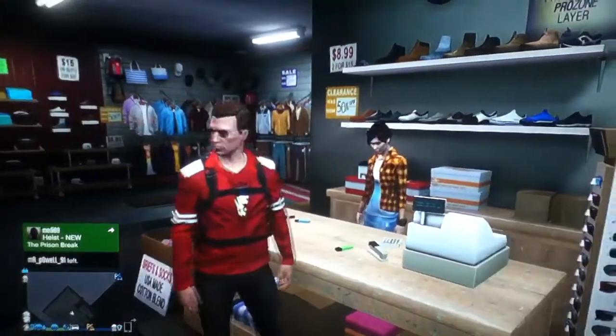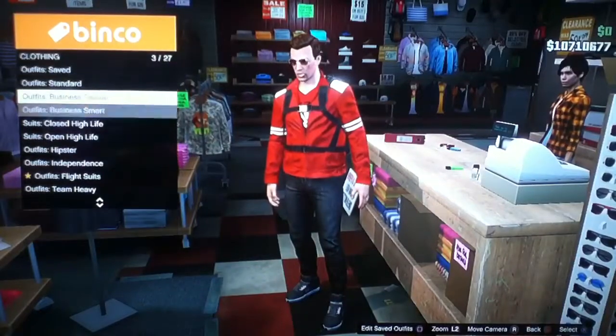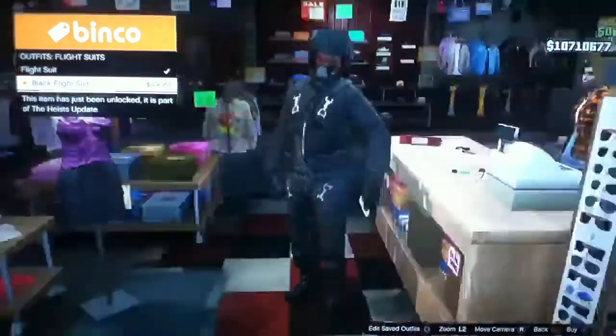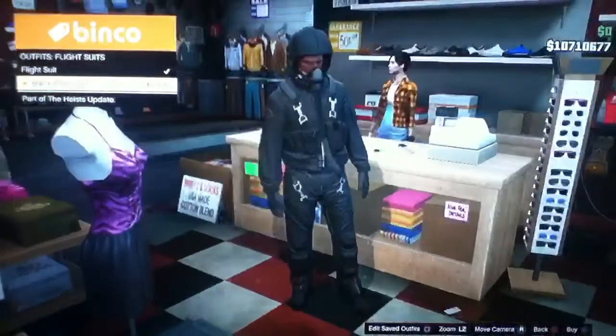Hello, nice lady here. She's going to introduce me to all the new stuff. So here we go. There's a new flight suit apparently. Oh, that's quite nice actually — a black flight suit. That looks like it could be used for the Hydra, so I'm not going to purchase that.